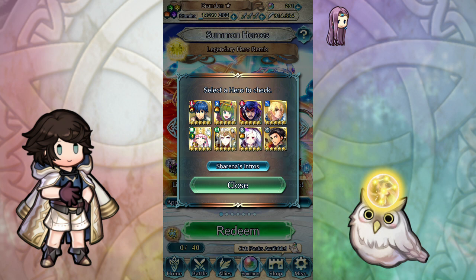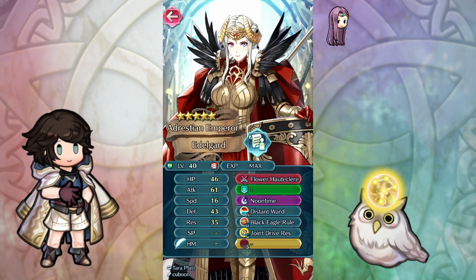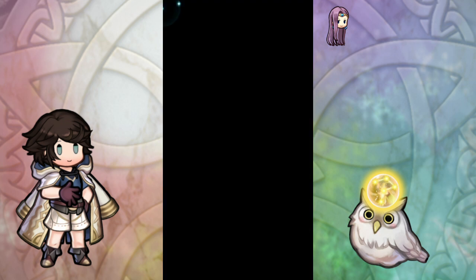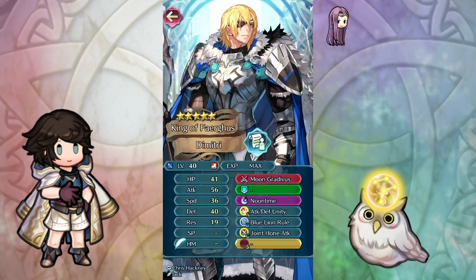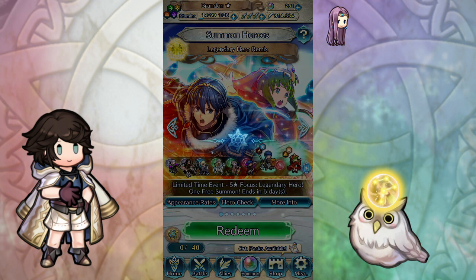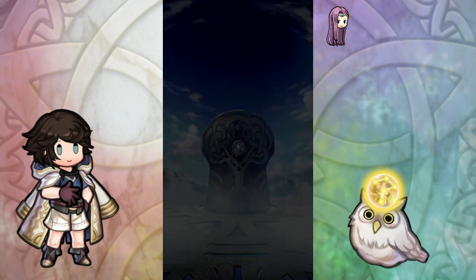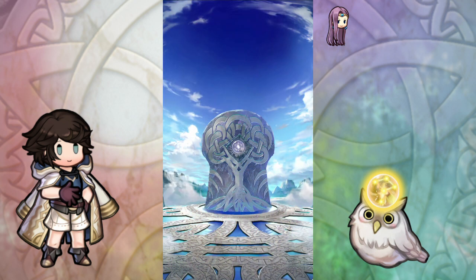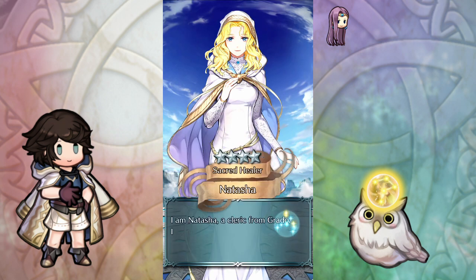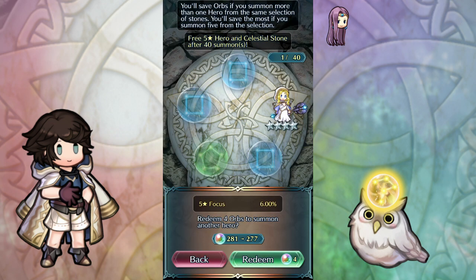I'm leaning either colorless or blue, with red and green as last choices since I already have both of those. Fodder-wise, Attack Res Solo 4 and Joint Drive Res are premium but not super exciting. I'm weighing Speed Res Rein and Fury 4 versus Attack Speed Rein, Attack Def Unity, and Joint Hone Attack. Leaning colorless slightly — we'll take the one colorless — and we got Natasha. Not very exciting, but I wasn't super invested either way.